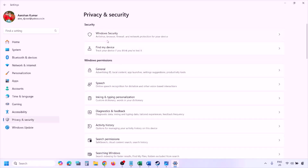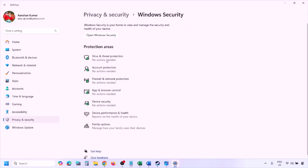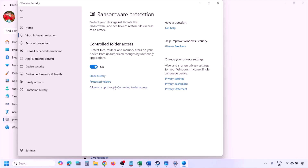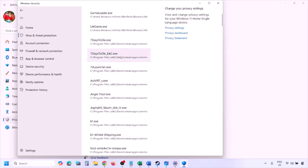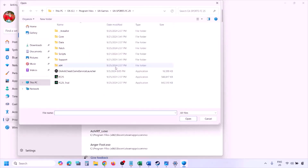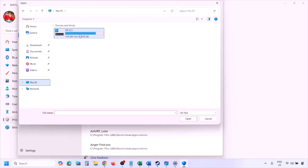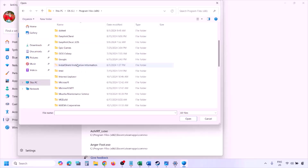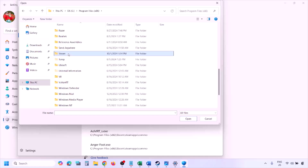Click on Virus and Threat Protection, scroll down to the bottom and click on Manage Ransomware Protection. Click on 'Allow an app through Controlled Folder Access,' click Yes to allow, then click 'Add an allowed app' and click 'Browse all apps.' Go to the game installation folder — open your drive, then open Program Files (x86), then open the Steam folder.